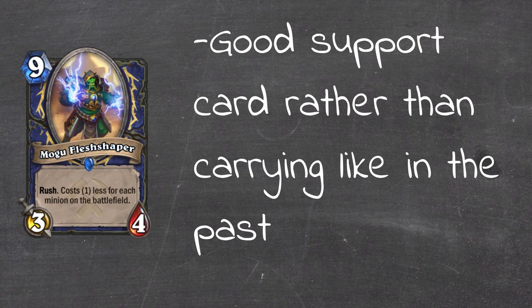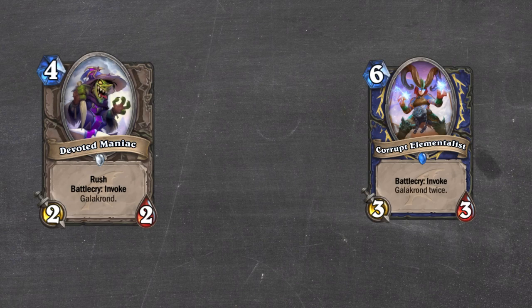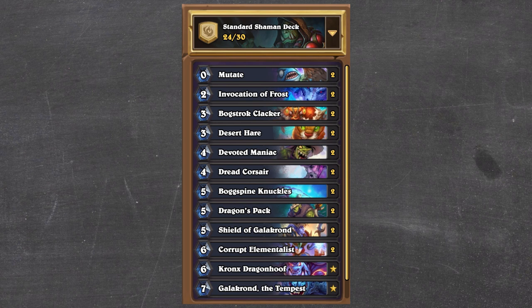To get the most out of evolve effects we want to be doing it on cards which have high value but low stats for their mana cost, and in general these are going to be Battlecry cards. So if we're looking for good Battlecries with low stats, Galakrond is a natural fit. Devoted Maniac at 4 mana 2-2 double invoke, Guide at 6 mana 3-3 - great minions to evolve which are also doing high value Battlecries and giving us a high value game plan as we work towards Galakrond himself.